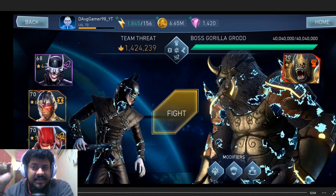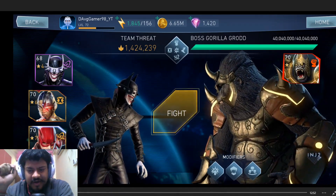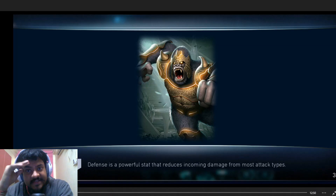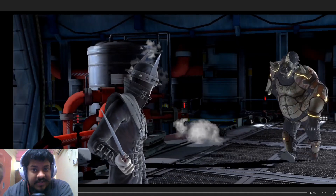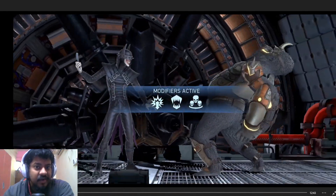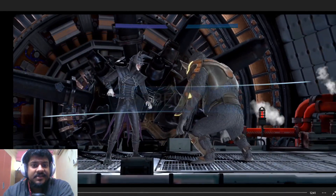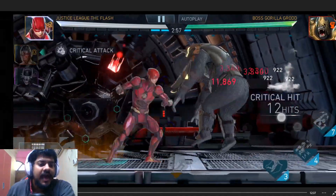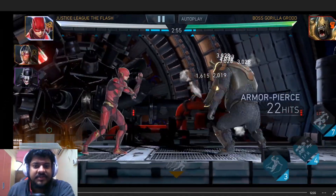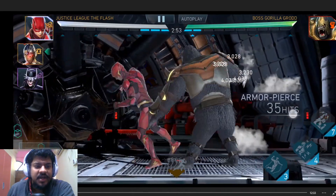The boss is Gorilla Grodd. He has critical immunity, lethal immunity, and a shield - basically he has everything going for him. This is the most ridiculous boss, and we do not have attack stacking from the artifacts either, which makes it even more difficult.